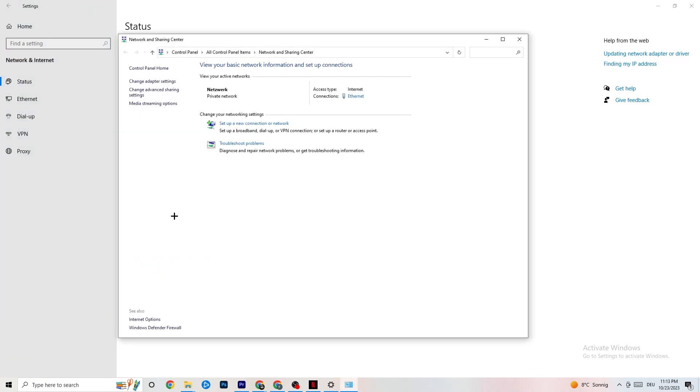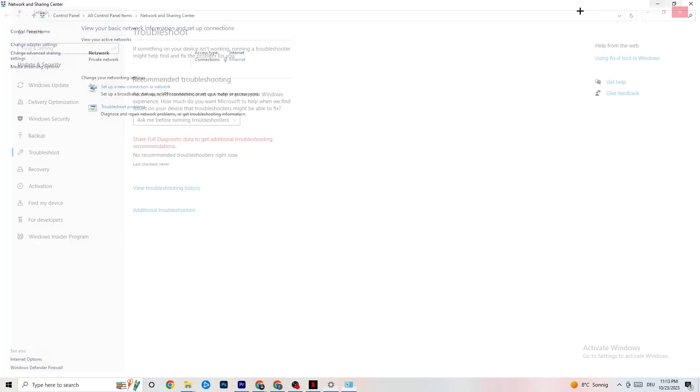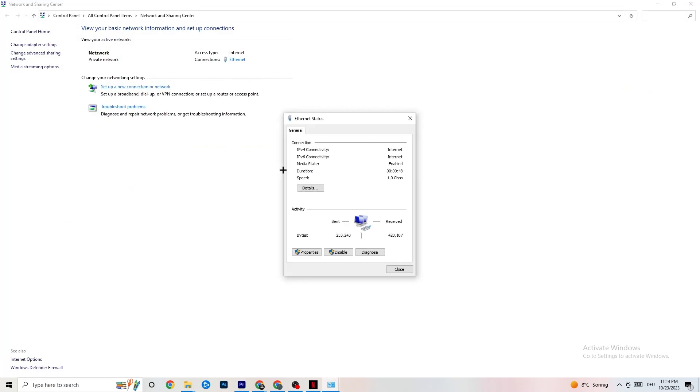Now click onto Network and Sharing Center. Once it pops up, check what your access type is — it should say Internet — and check your connection type, which for me is Ethernet. This could be a problem if it says Internet but you're connected via Ethernet. Next, click Troubleshoot Problems, which will direct you to the Windows troubleshooter.